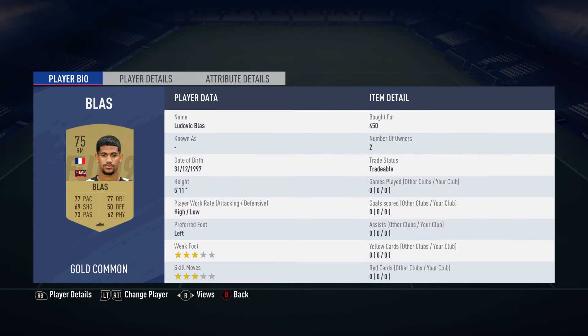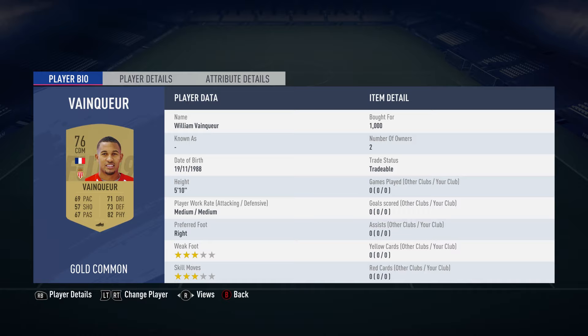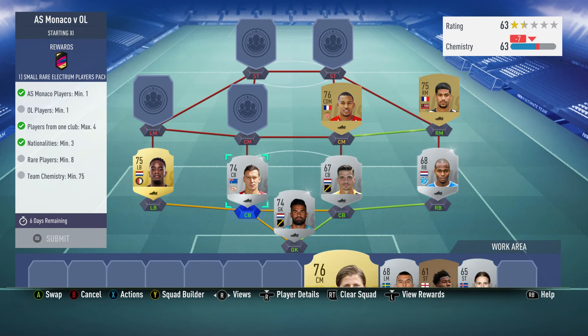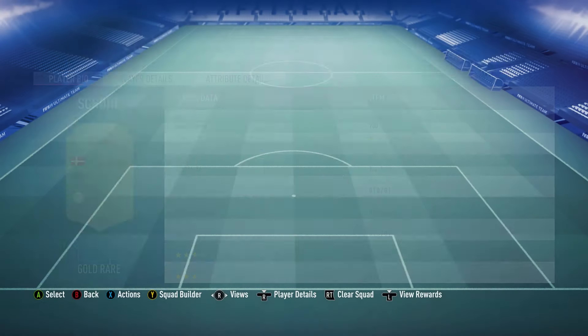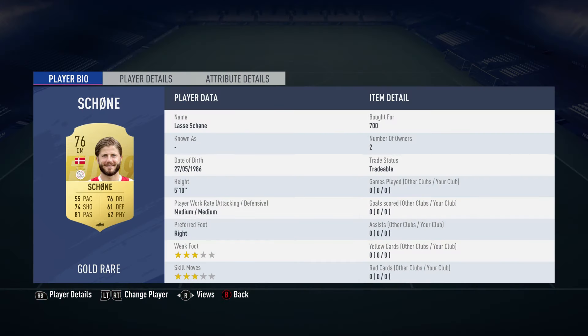Right midfielder is Ludovic Blas, bought for 450, plays for EA Guingamp in the French First League, from France. Central defensive midfielder on the right is William Van Quier, bought for 1,000, plays for AS Monaco in the French First League. Centre mid on the left is Lasse Schkon, bought for 700, plays for Ajax in the Dutch First League — he's actually from Denmark, not the Netherlands.